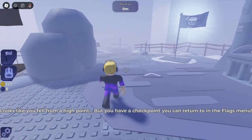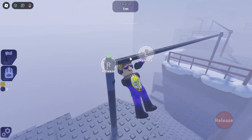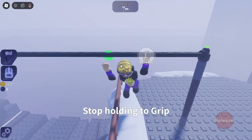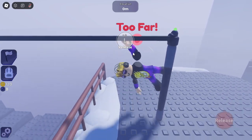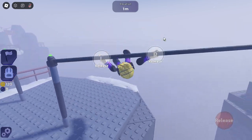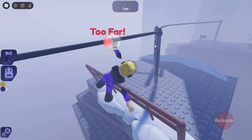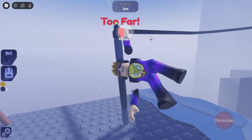One player gets sent all the way back because they didn't reach the flag checkpoint in time. 'Do you want me to wait for you here?' 'No, you can go — I don't want to keep viewers waiting.' The other continues climbing higher while the fallen player makes their way back up. 'I got the hang of it now — just gotta make sure it's not too far.'